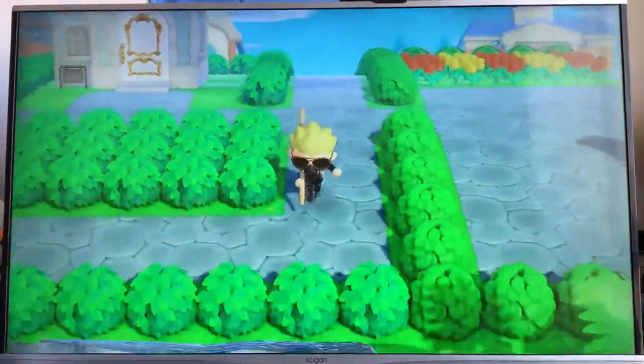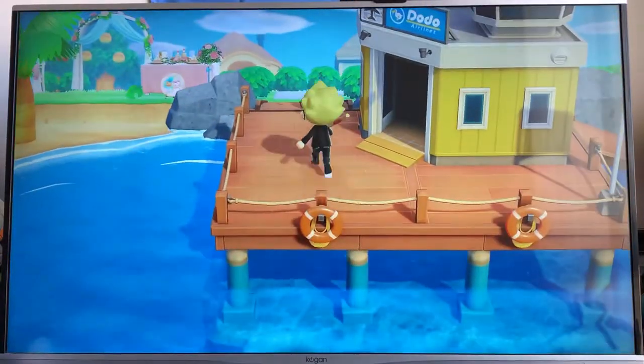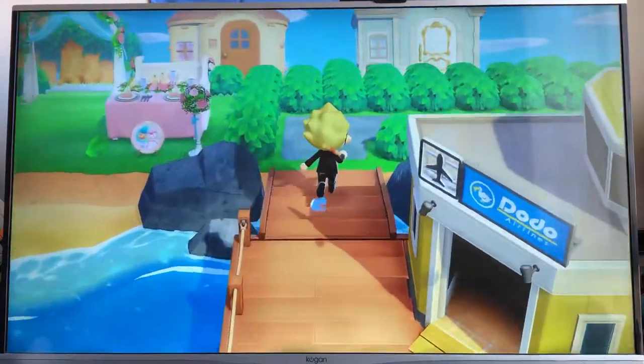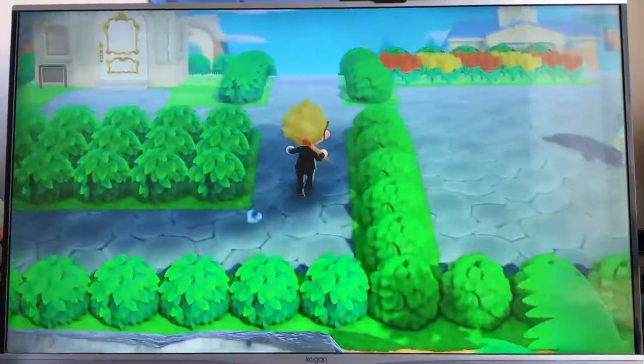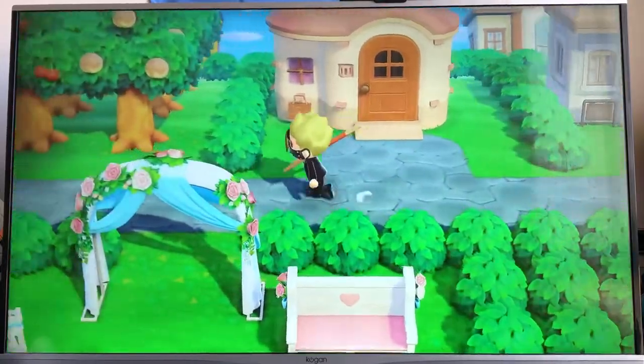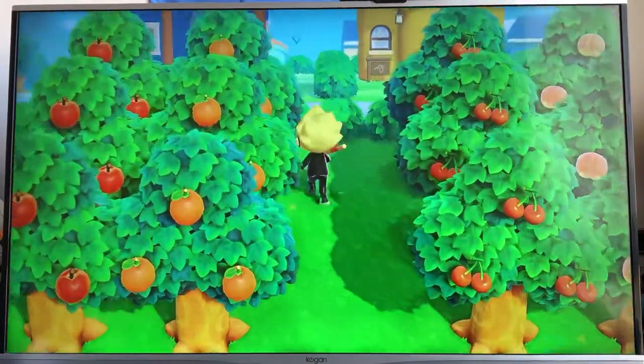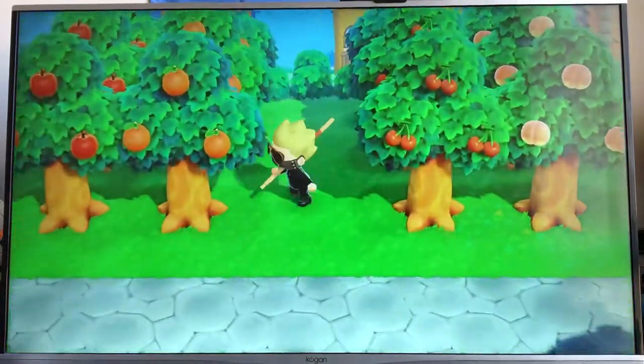If you guys want to come visit my island, you get off at the airport here and you follow this whole path. You'll have all the villagers' houses. I made paths to each house and a village path. Here is their fruit farm I made.